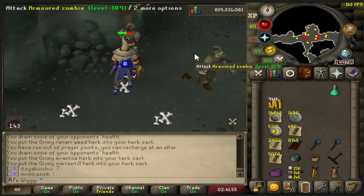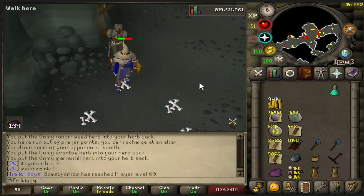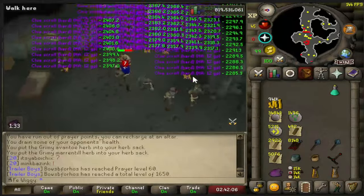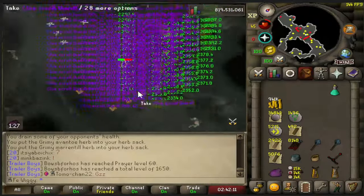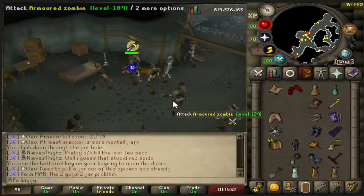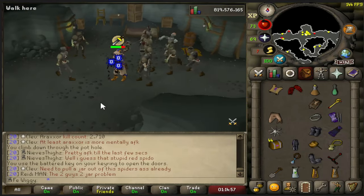And there is loot from 10,000 armored zombies complete. Now we just need to do all the clues, which is going to take a little bit of time — there are 83 hard clues on the ground at the moment. And there is the last clue picked up from this place. I'm never going to do hard clues here again.